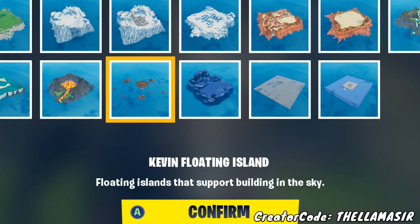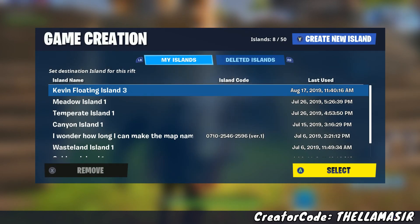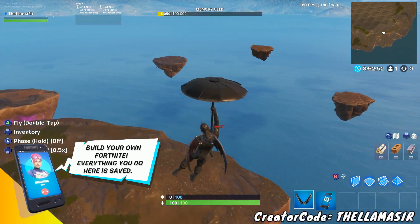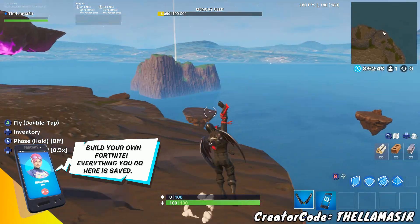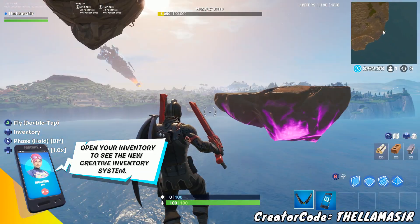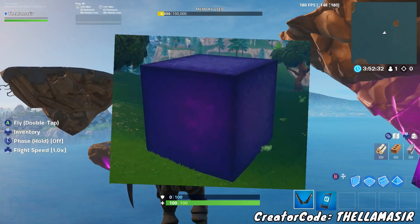The Kevin Floating Island features floating islands that support building in the sky, which is very peculiar because a bunch of the other islands have to do with locations and stuff on the map. As you can see, you've got the floating islands all around for creating Sky Wars and things like that. There again is Kevin the Cube - why else would they add this unless it was a hint towards something with Kevin the Cube returning? All of the stuff that has been happening with connections to the Cube this season is just another thing pointing towards him returning, either as a Rift Zone or something else.